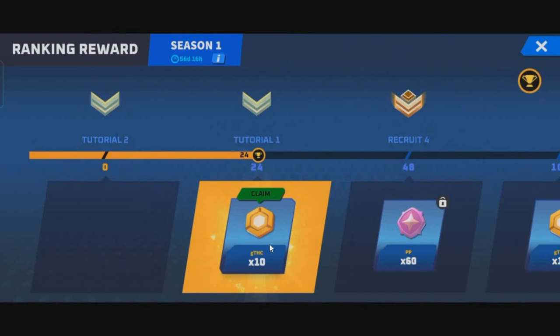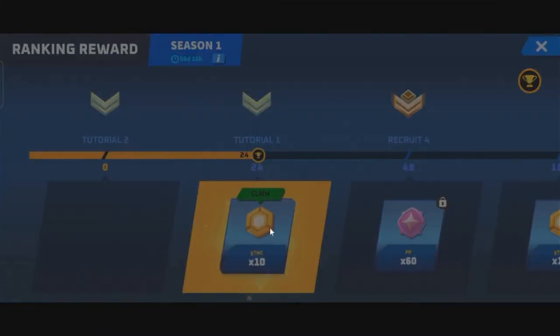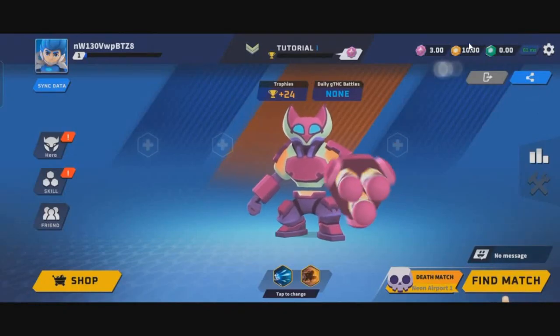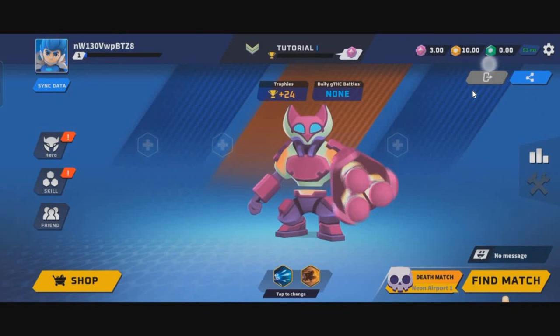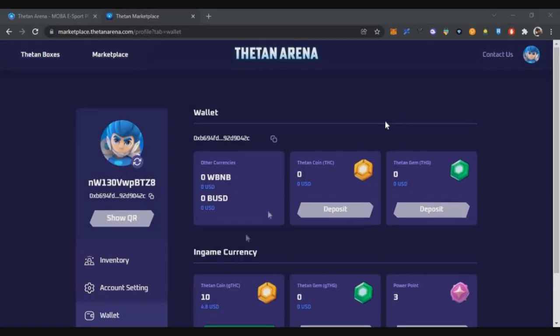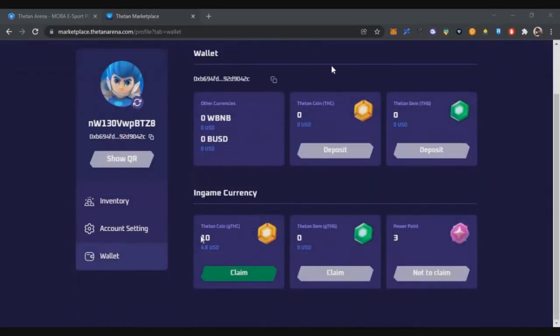GTHC tokens are the in-game currency that convert to THC tokens at a 1-to-1 ratio. For example, if you earn 10 GTHC tokens, just click Claim and 10 GTHC tokens are added to your balance. To verify, check your wallet in the marketplace and you'll see 10 GTHC coins added.